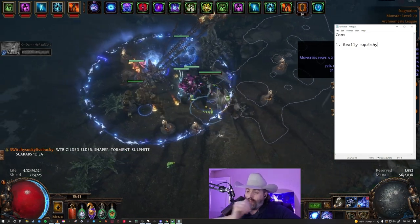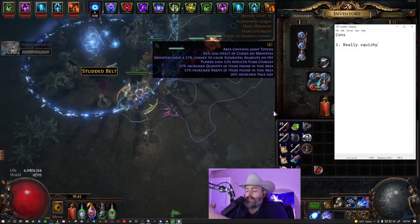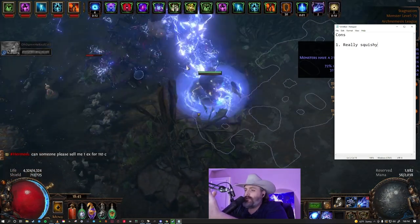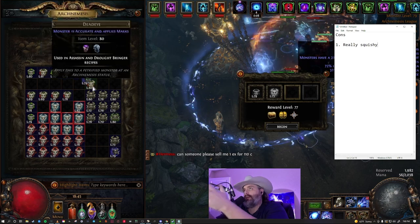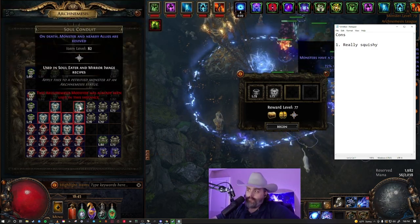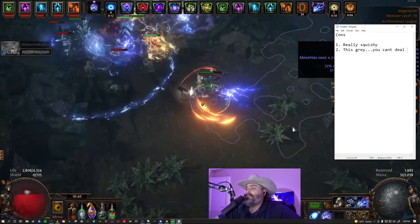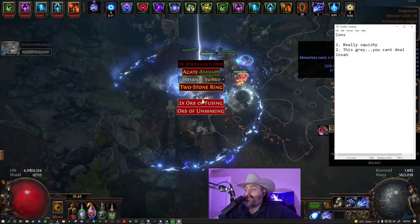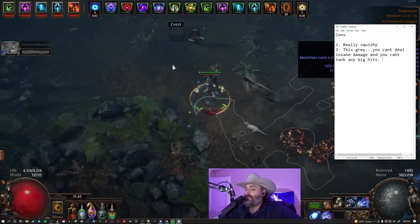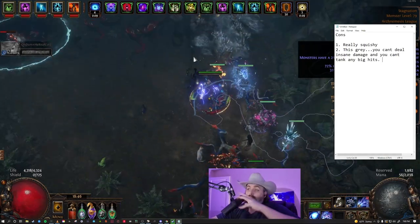It's definitely squishy. Even after investing — scaling down the damage and upscaling our defense, i.e. our armor — with Determination, Defiance Banner, and our granite flask, we're only at about 20k armor. That's with mostly half strength and endurance pieces and half pure strength armor pieces. You end up hitting this gray area where you can't deal insane damage and you can't tank big hits, because you'll just get one-shot — we only have 4300 HP.